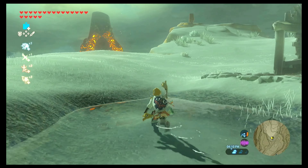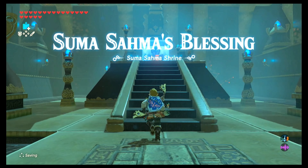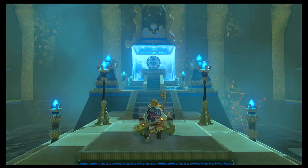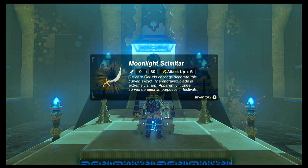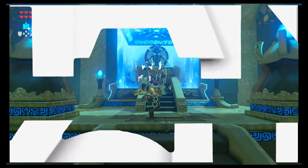Let's go right on over there and go right inside. And this is Suma Sahma's Blessing. Just go right up to your chest and open it up to reveal a Moonlight Scimitar. Go ahead and stuff that in your back pocket, because all that's left to do is talk to the monk. And that's it, boys and girls — you're all done.